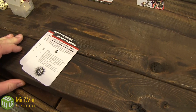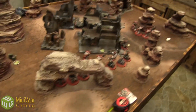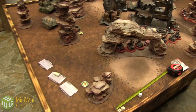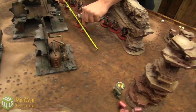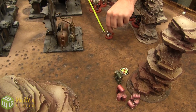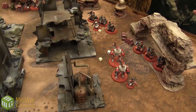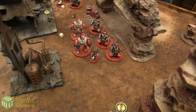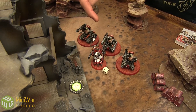The Canticle is Benediction of Omniscience — basically everybody's rolling ones and twos in the shooting phase, but the Warlord's squad will have twin-linked re-rolling everything. And now the Breachers are trucking forward through cover.